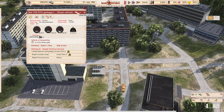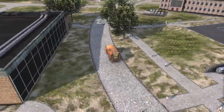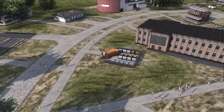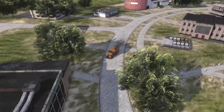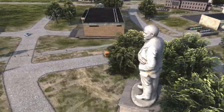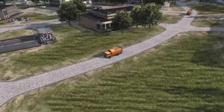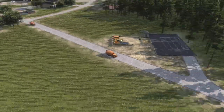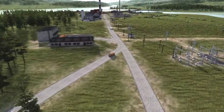Let's follow a trash vehicle. It will collect from the collection points or from the houses, making rounds and collecting everything it can until it's full or has nowhere to go. When it decides, it goes to the collection facility — there we go.